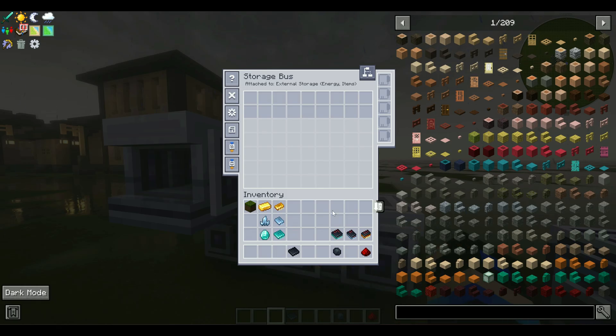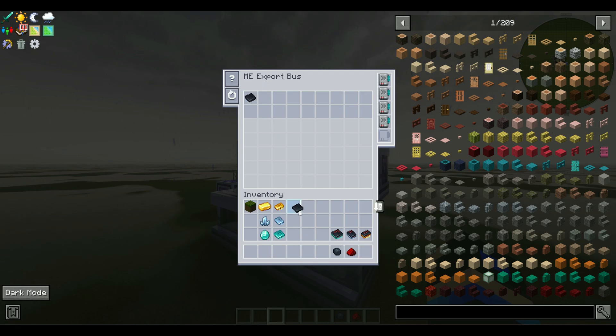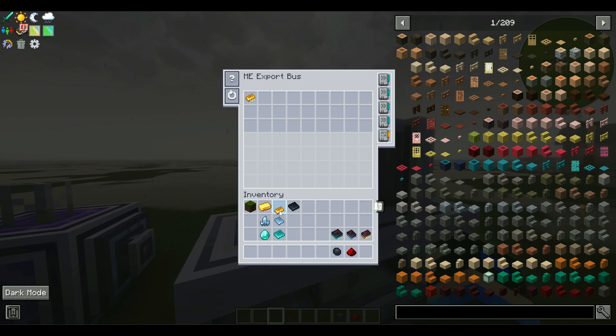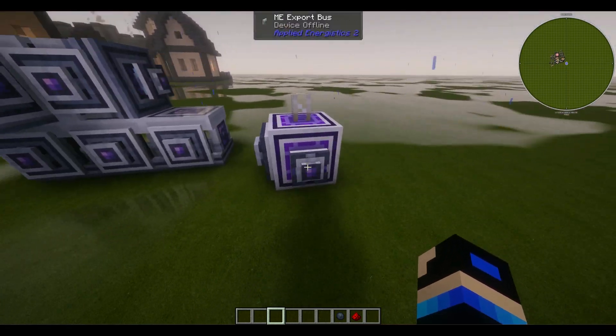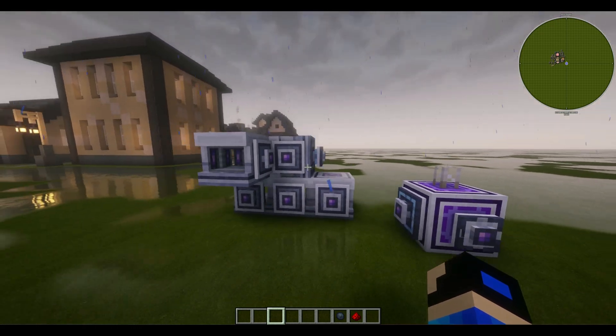For the silicon inscriber on the back, place one raw silicon. On the back of the completed inscriber, place one redstone, one logic processor, one calculation processor, and one engineering processor. On the front of the completed inscriber, place one printed silicon and one of each printed circuit — logic, calculation, and engineering. Finally, on the export bus on the pattern provider, implement the completed circuits as well. That's it for the filtering.